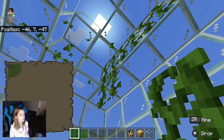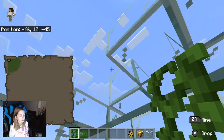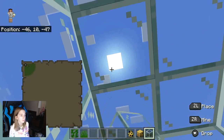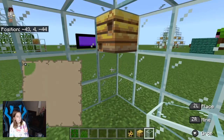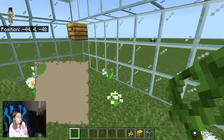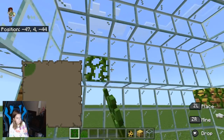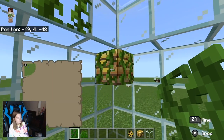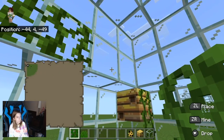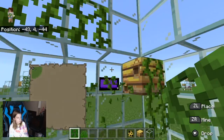Thank God I didn't put the bees in yet, or else they would go escaping everywhere. At least I still have glass in my inventory, which is good. Just trying to make sure the vines don't go everywhere on the beehive — I'm going to have to be breaking all this.